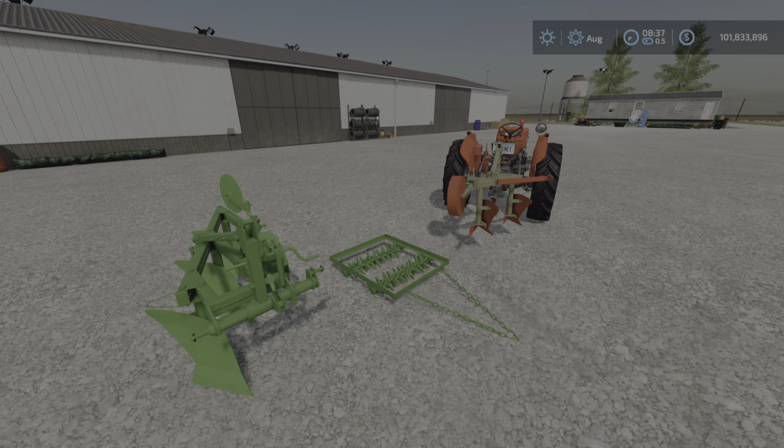Greetings everyone, Loony Farm Guy here with the new mod test for Wednesday August 24th. This is the Unia Graziads Pack by Hedges Steel, Hedges T Mods. 9.34 megabytes to download, and this is for all platforms.